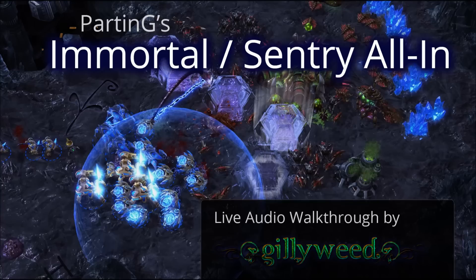You should be making your 15th probe. Rally it to your natural and have it build a nexus as soon as you have the resources. Be sure to reset your rally point back to your main's mineral line. You should be starting your 17th probe. Warp in a forge as soon as you have 150 minerals. Halt building probes after this one. At 100 minerals, build a pylon at the natural wall, then resume probe production.